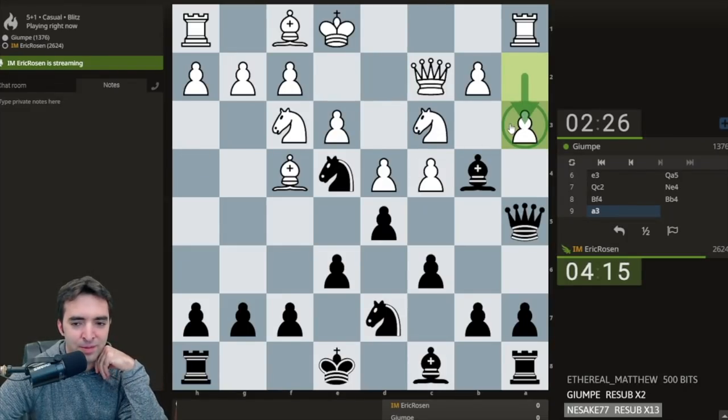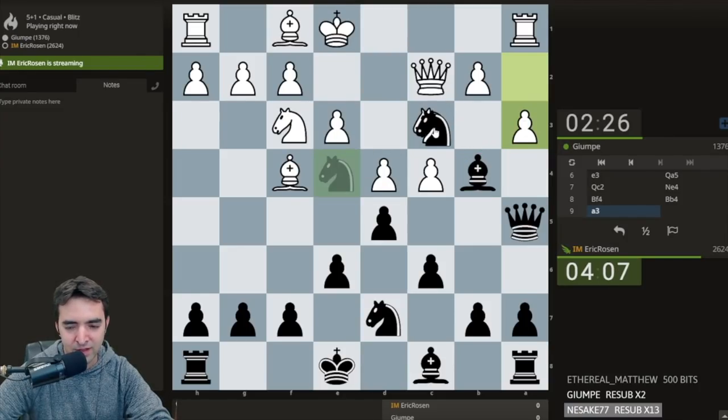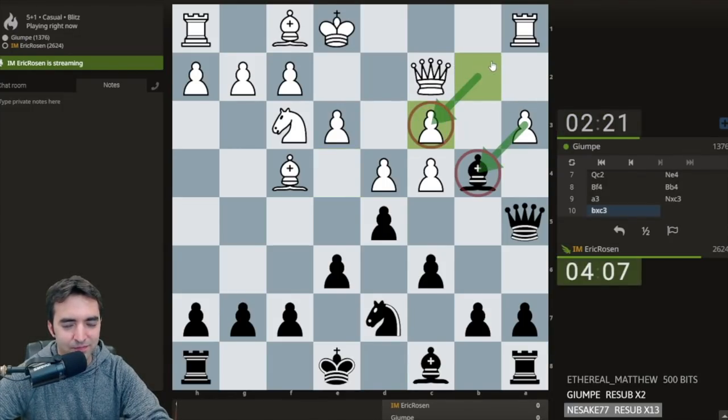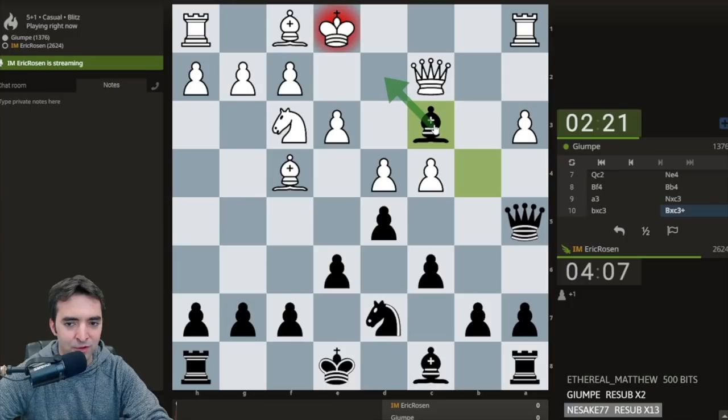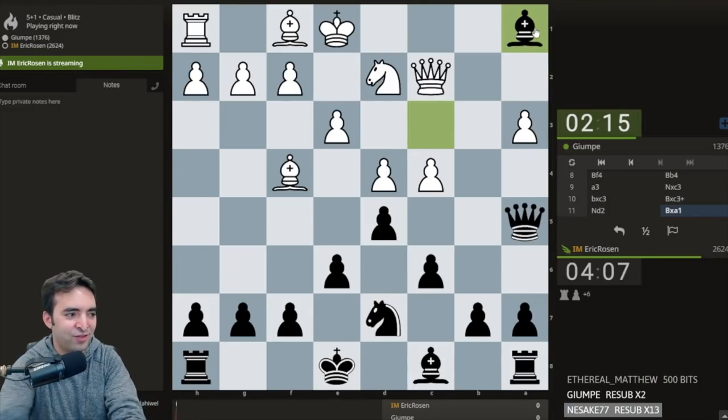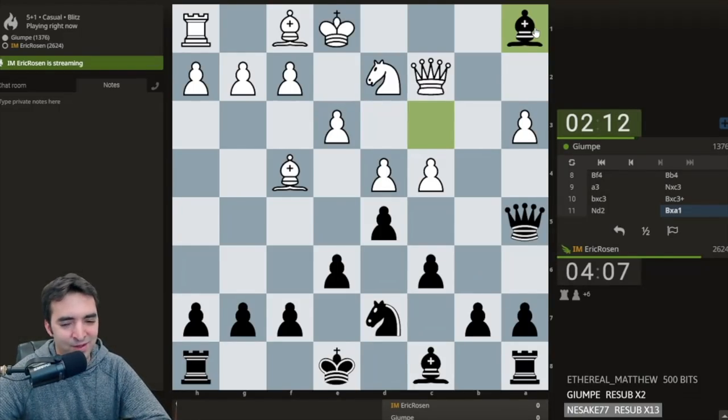The issue for white with playing a3 is that the a-pawn is pinned to the rook, so white is not actually threatening to take. Meanwhile I can take here, and I've won a piece — and now I win more material.